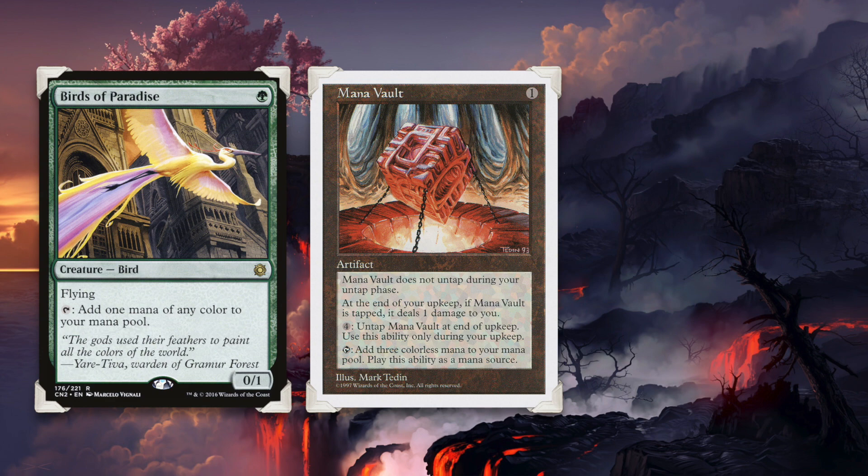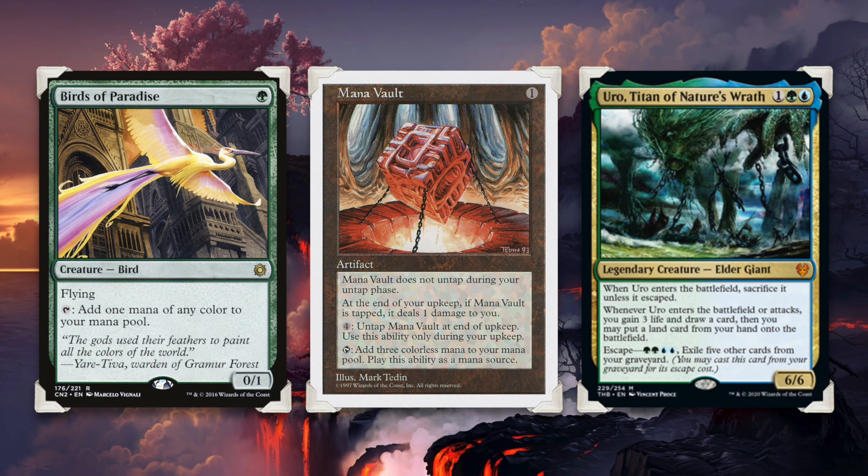Many of those can be rather expensive, so the mana dorks will do just fine. You need to be able to play one of these on turn one, so that on turn two you will have three mana at least in order to cast Uro. On turn two, cast Uro in order to play a land from your hand and to draw a card.